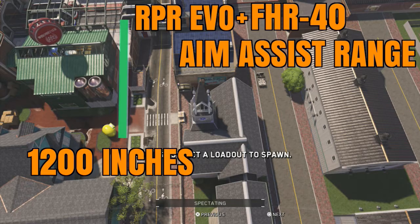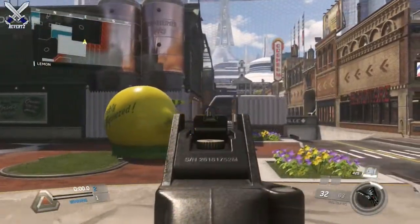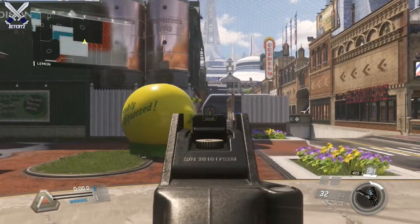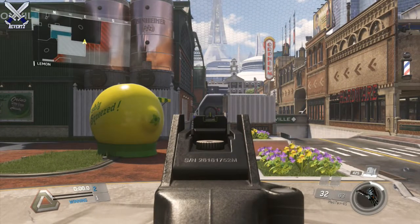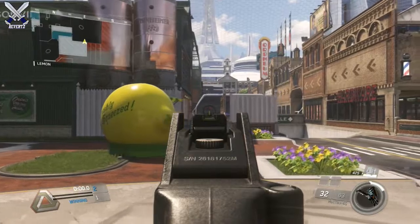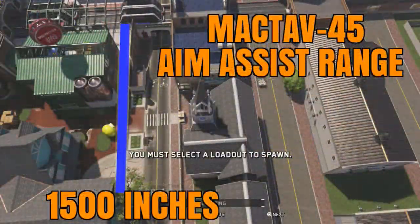Next up, the Mac Tab 45 has the highest aim assist range out of any submachine gun in the game at 1500 inches, which is extremely far. I could definitely see the Mac Tab 45 becoming one of the new SMG metas for competitive play.